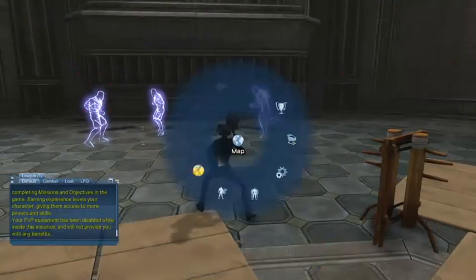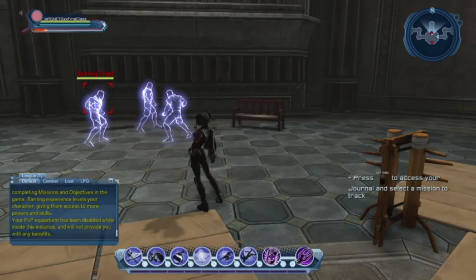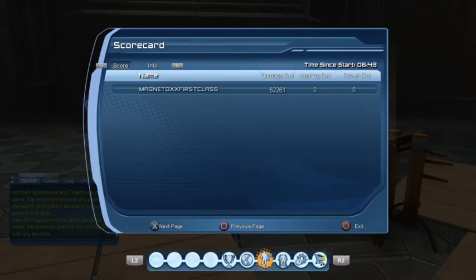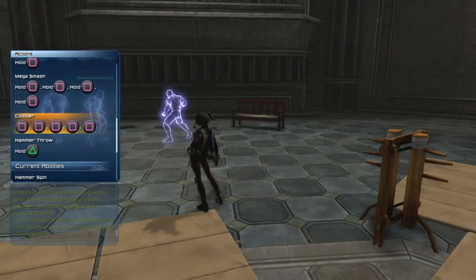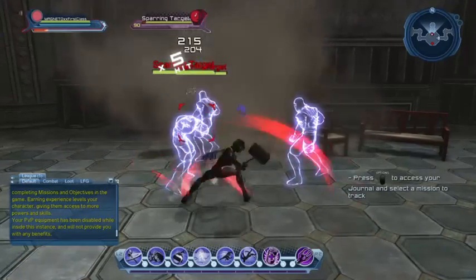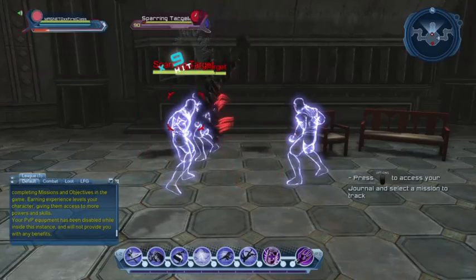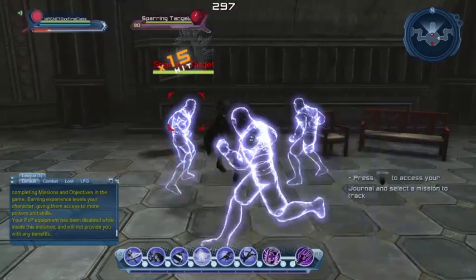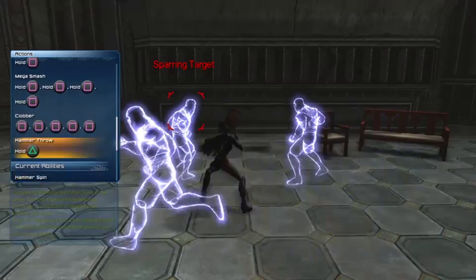These combos may seem simple enough, but in the heat of battle when people are hitting you and you're trying to hit back, it's a little more difficult than it sounds. There's also clubber five — just tap square five times. You don't need to count; if you just smash the square button you'll eventually do the fifth attack.